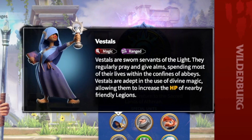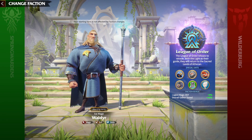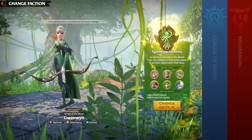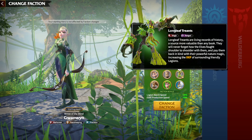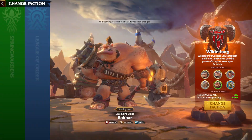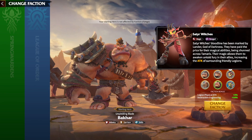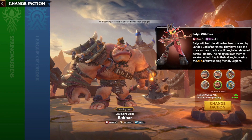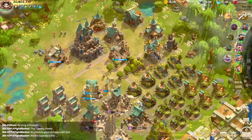For the League of Order, mages are called Vestals, and they have a special ability that increases the HP of nearby friendly legions. The Celestials gain more attack over time. For the Spring Wardens, the mages are called Longleaf Treants, and they increase the defense of surrounding friendly legions. For Wildenburg, their mages are called Satyr Witches, and they increase the attack of surrounding friendly units. Out of all the mages, HP is actually the stat you want the most, meaning Vestals have the best ability.